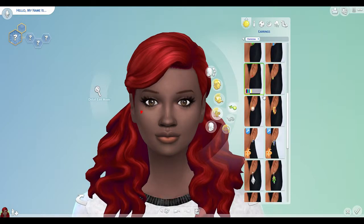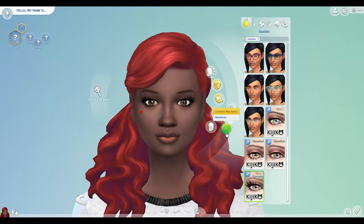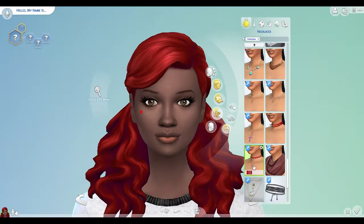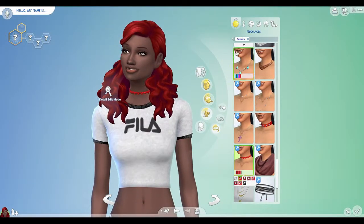Okay, earrings - did we get some new earrings? I don't think I did. Nope. Okay, glasses - nope. Okay, my phone's ringing. Necklaces - I've got this little one here, it's really cute. I want to mix the colors in with the hair. I think we'll just go that one. Let's go into the clothing.